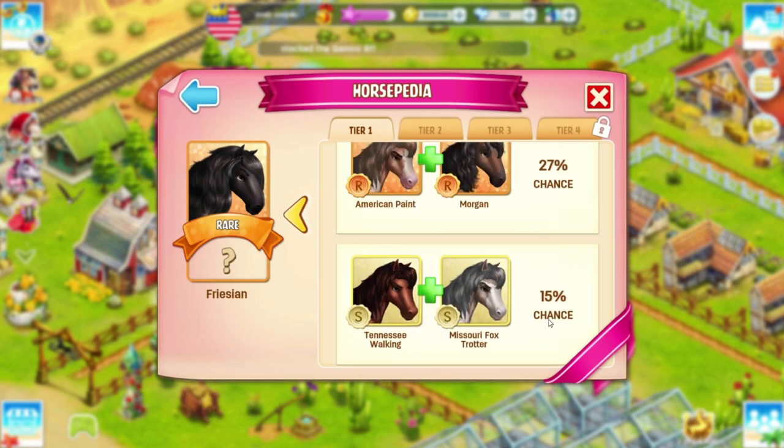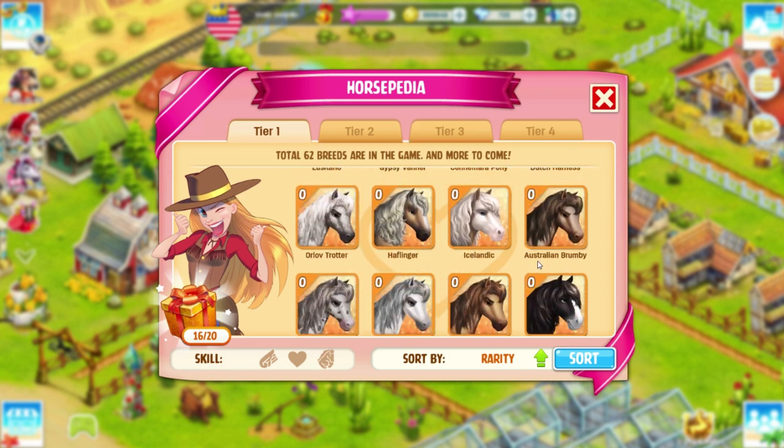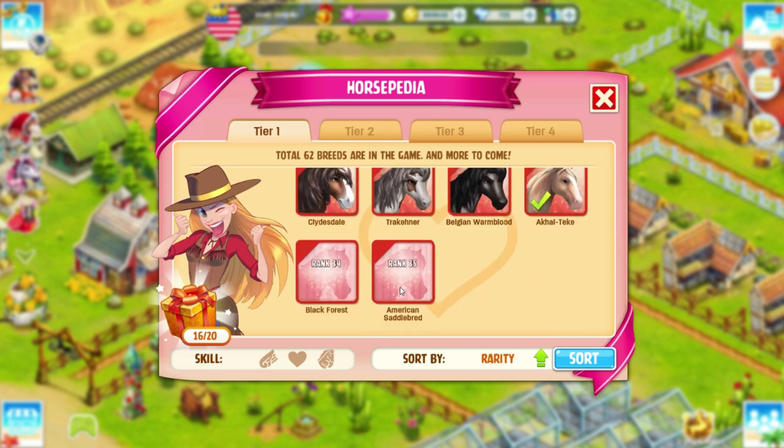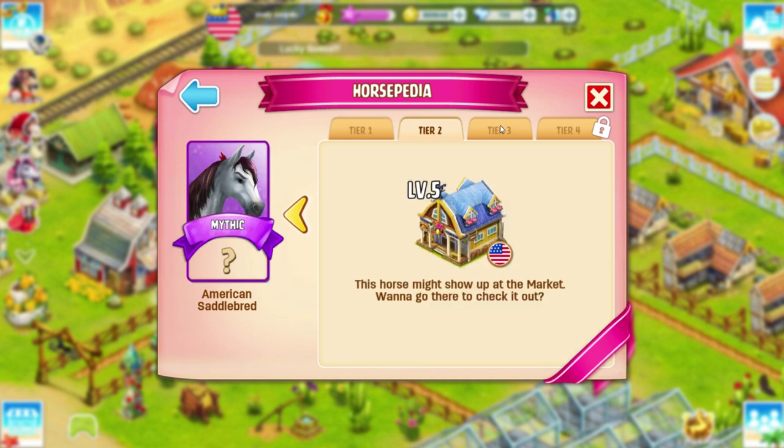I think that's the horse you're breeding with for that pack. Let's go ahead and see if we can find the American Saddlebred in my horsepedia. There it is! It looks like you have to be ranked 35 in order to breed the horse, so I will look forward to breeding this in the future. You can also get this horse in a level 5 market, so definitely look out for it.